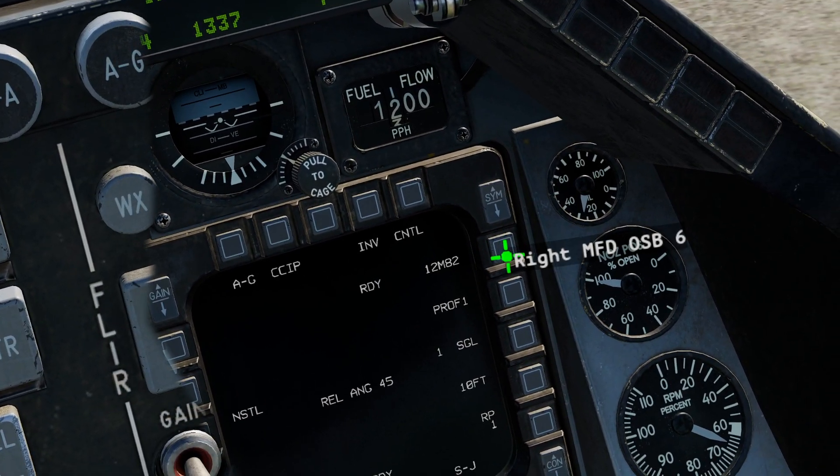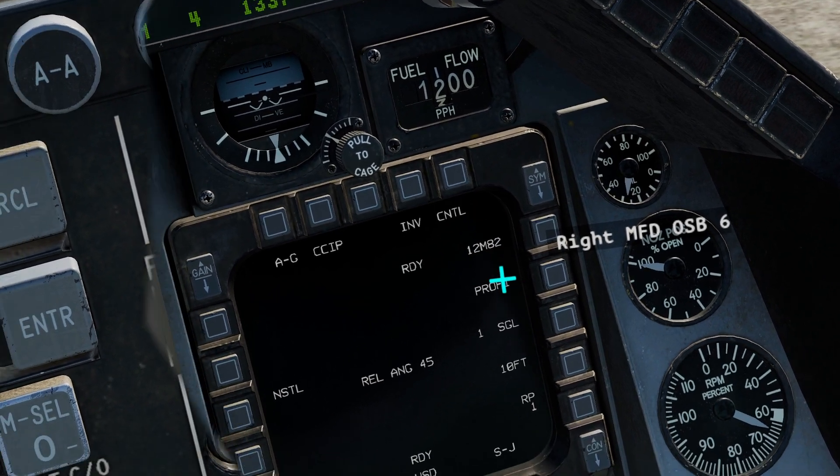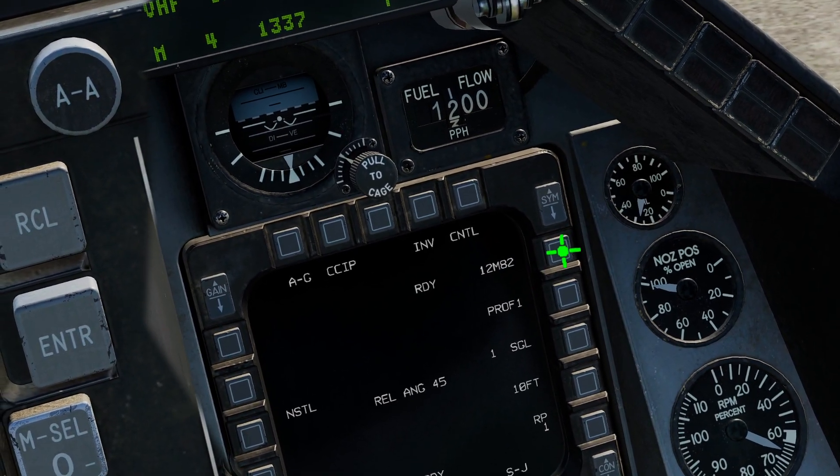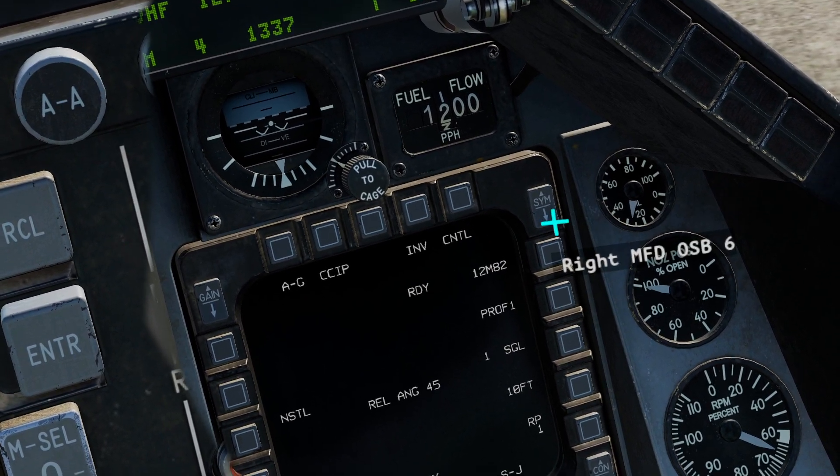Over on the side, we have our weapon — we have 12 Mark 82s. If we had multiple weapons, we could click this button and it would cycle between the munitions on our plane.